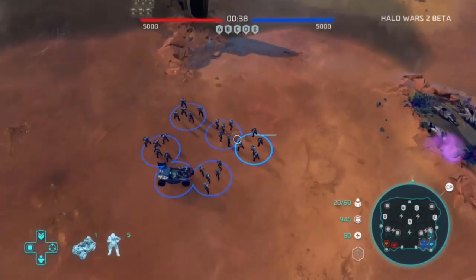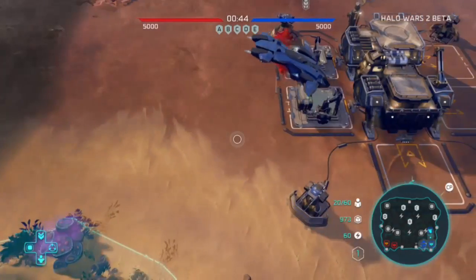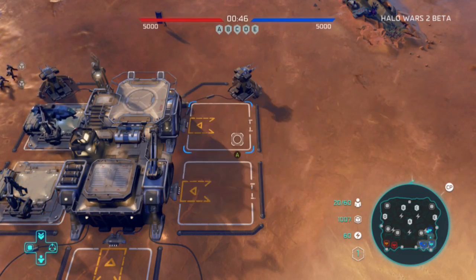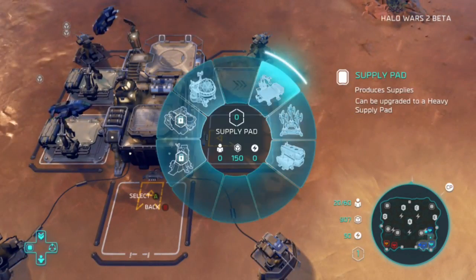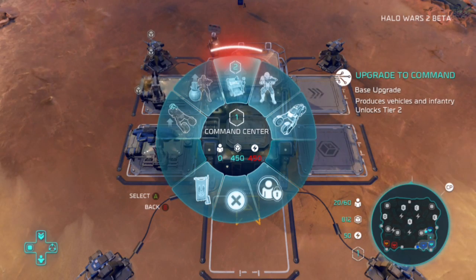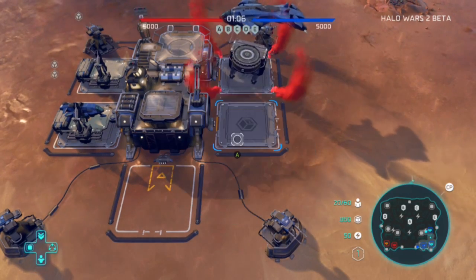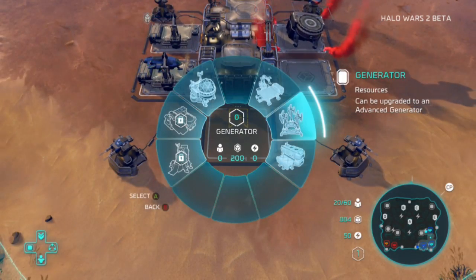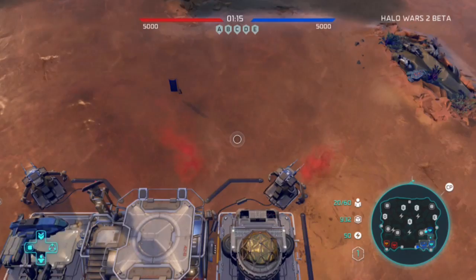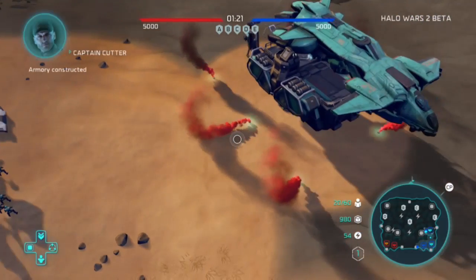I tried to zoom in a lot during the game to get that full visual effect for you guys. At first I was kind of looking around, didn't know what I was doing because it said somebody was sniping me. Apparently instead of just normal infantry, flamethrowers, and Spartans, there are snipers and a different kind of ground unit that I didn't get to build yet. I'll be putting out more Halo Wars 2 beta videos in the coming days.